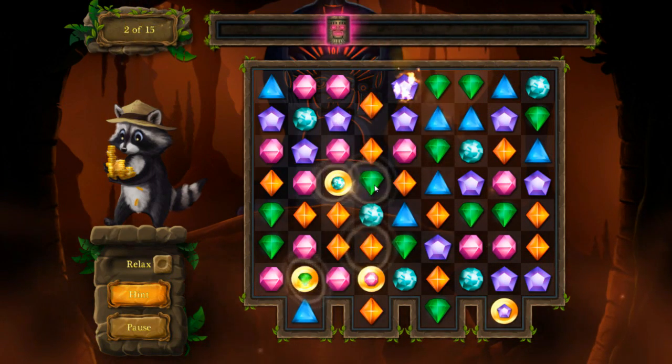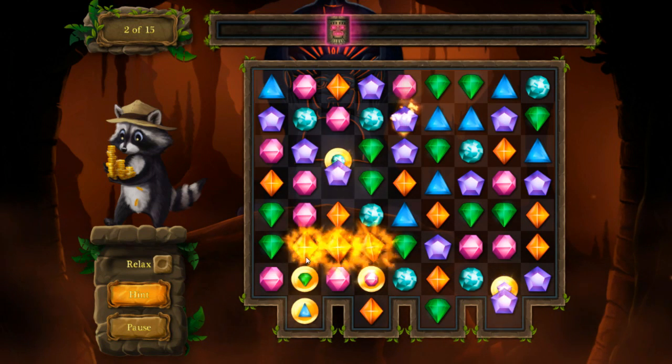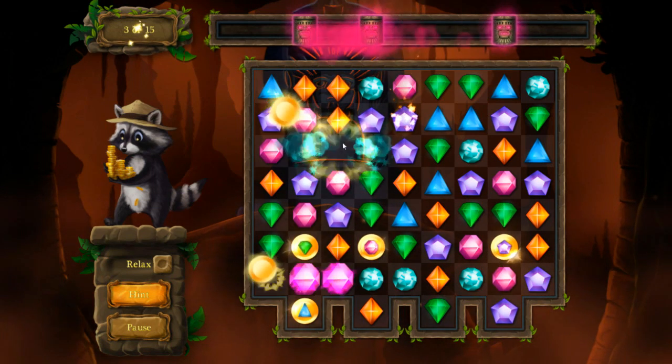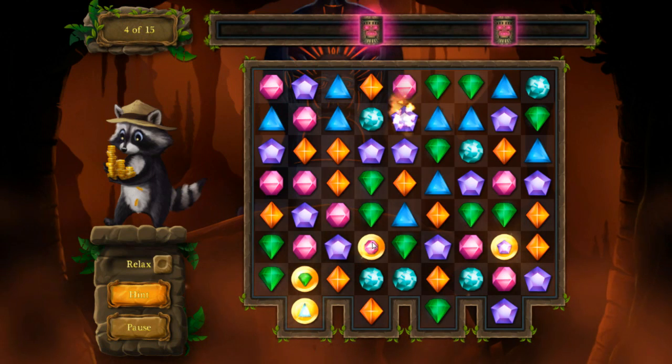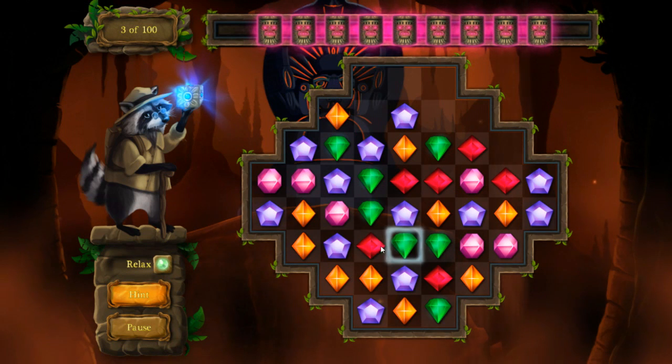One new puzzle type has coins with different symbols on them. If you match them into a pair you collect the coin, but every turn that passes the coins slowly start to rise, and if any of them make it over the top you lose that coin and it's a game over — forcing you to start the puzzle again.